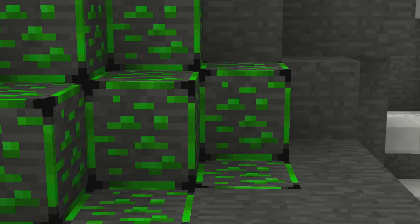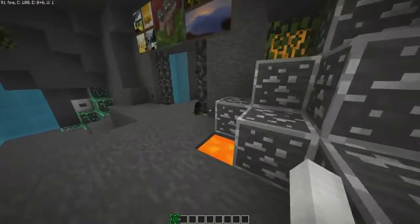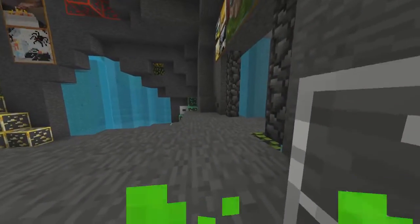Let's look at the blocks. I don't really like the black corner thing he did, but it's still nice. Now let's look at the low fire — like neon green.